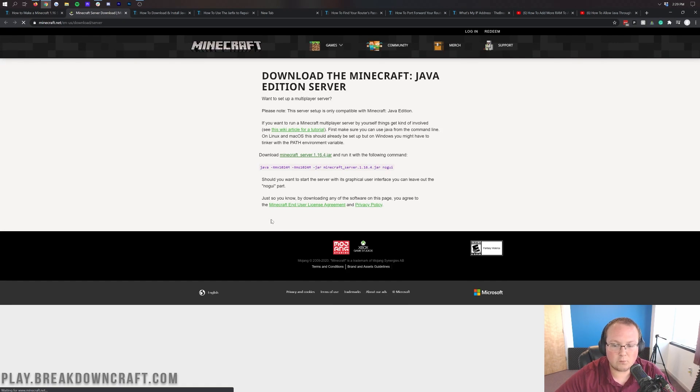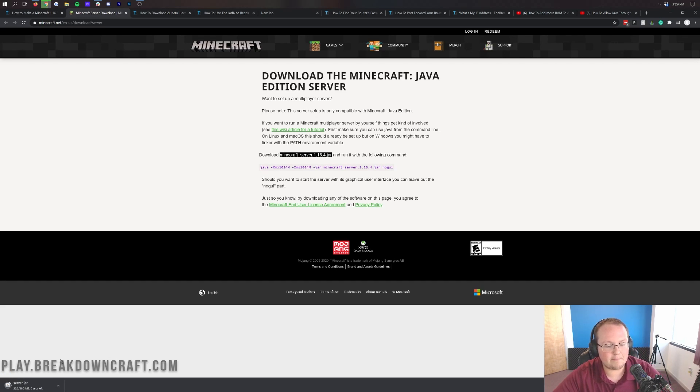Clicking Download Minecraft will take us to where we can download the Minecraft 1.16.4 server jar. As you can see, click on 'minecraft_server.1.16.4.jar' and in the bottom left it will go ahead and download the server.jar. Go ahead and click Keep and it will save it in the bottom left just like so.